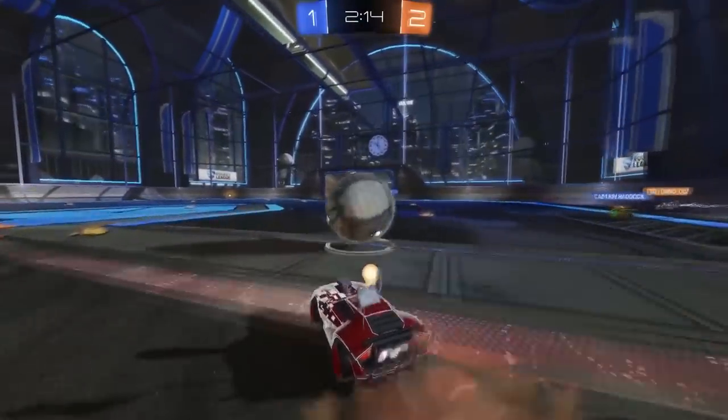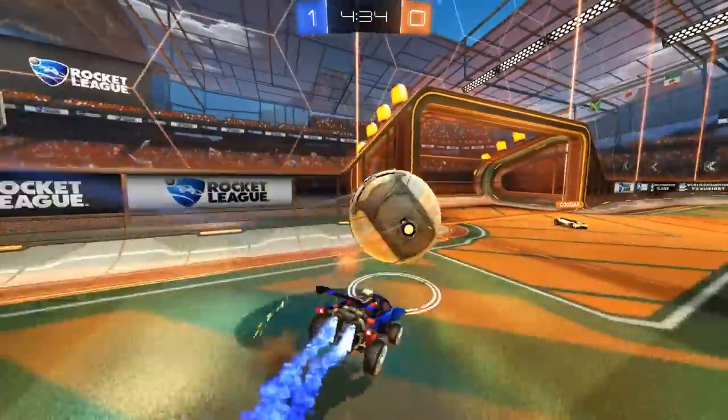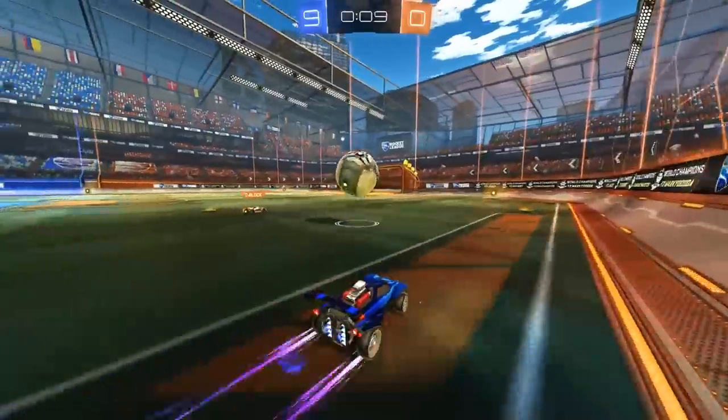It's also useful when hitting the ball towards a wall, as it stops your car landing awkwardly on its angle. If you really want to get 50-50s, dodge sideways or diagonally instead of backwards. Think of the stories you'll be able to tell at parties after pulling one of those bad boys off.